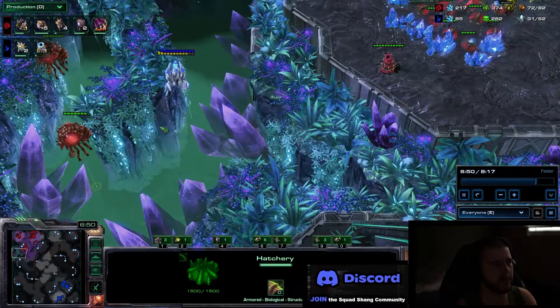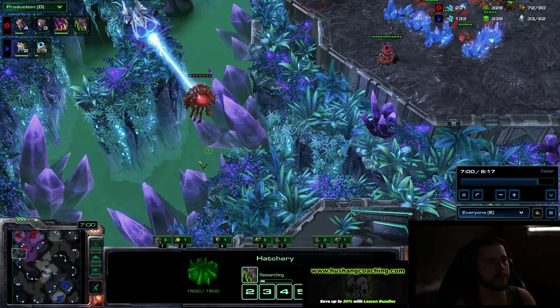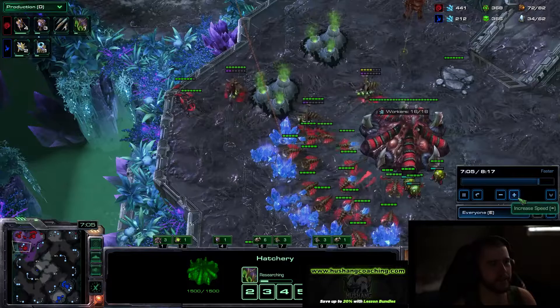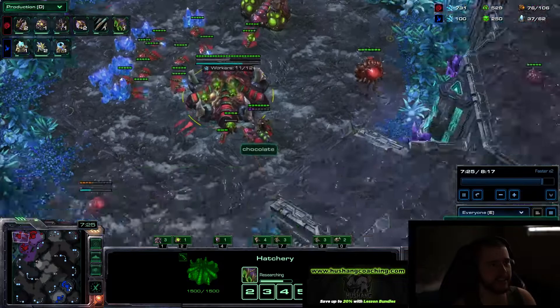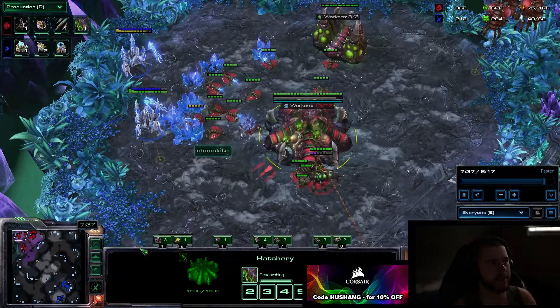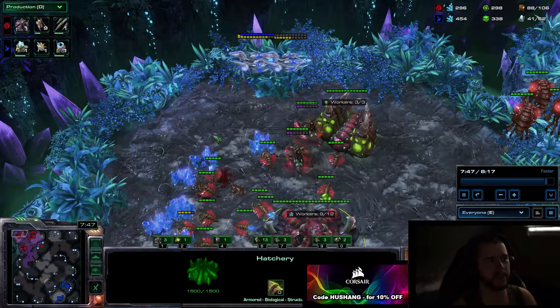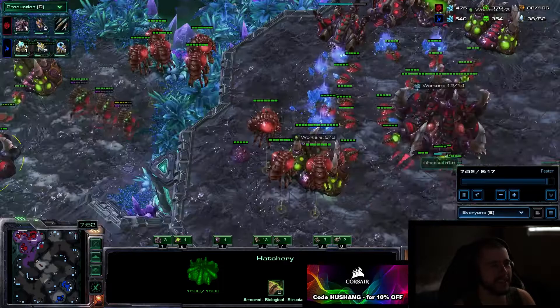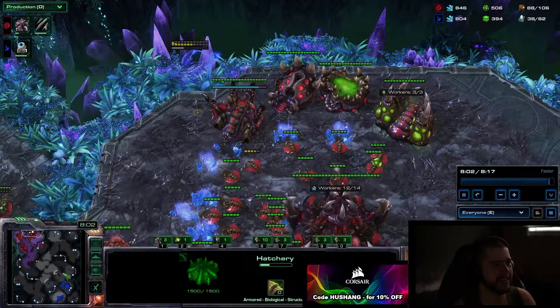It might have been better if I got overlord speed earlier with the lair - that way I could save these overlords. You can see me researching it now, so he does get a bunch of overlord kills which is annoying but not too bad. We're nearing 66 workers - nearing full saturation on three bases - and then we're going to start making hydras and go attack. If you choose hydra instead of spire, just make sure you don't play a macro game. If you try to play a macro game with hydra against sky-Toss you're just asking for trouble. I see a lot of people doing that - way ahead, trying to play late game versus carriers with hydra - that is not a viable thing to do.